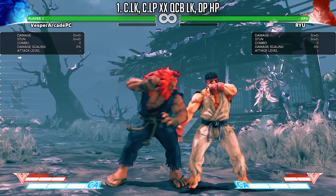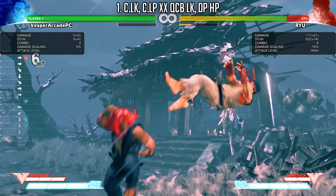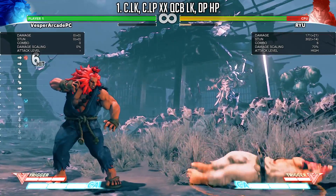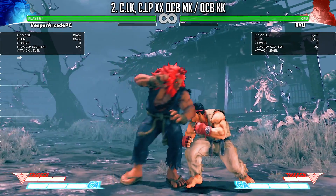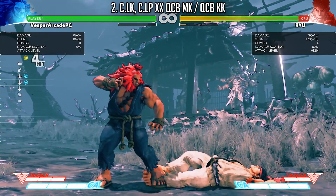Let's begin with light attack starters. This is for standing opponents because the light hurricane kick whiffs on crouching opponents. If you catch your opponent crouching, you can convert into a medium hurricane kick or an EX hurricane kick to catch him off the ground.